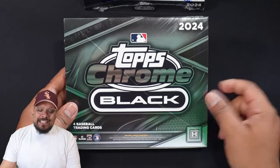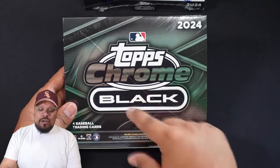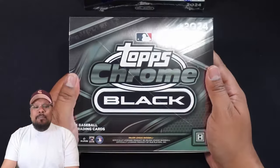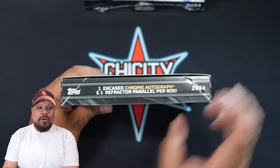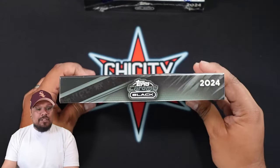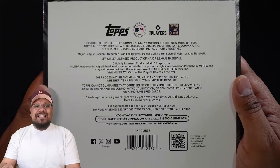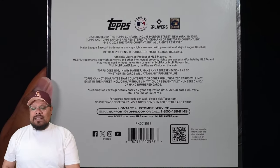Here's the box — 2024 Topps Chrome Black. There's never a logo or a cover boy; it's always the same looking type of box. This big box for just four cards. Flipping it over: you get one encased chrome autograph and one refracted parallel per box. On the back, you can pause the video to read that information or scan the QR code for more product information.